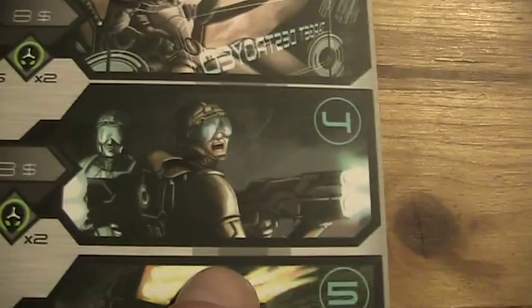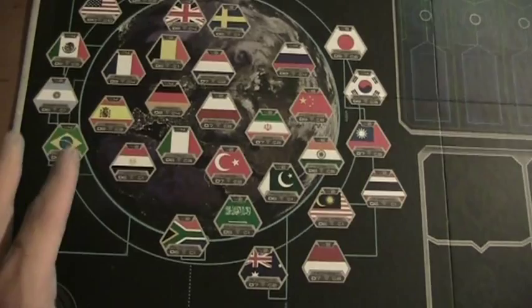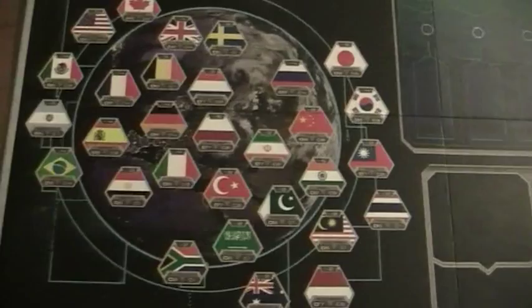The four technologies are: fighters, troops, tanks, and alien technology. Here we have the board. You can see the Earth with the most powerful countries — at least the countries that the designers think might be the most powerful countries, I think in 2030 or something like that.